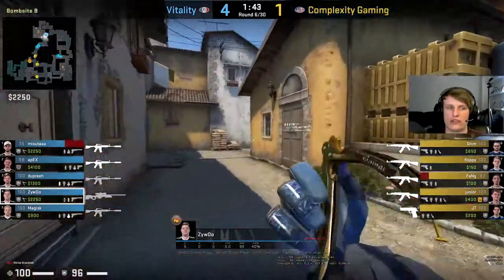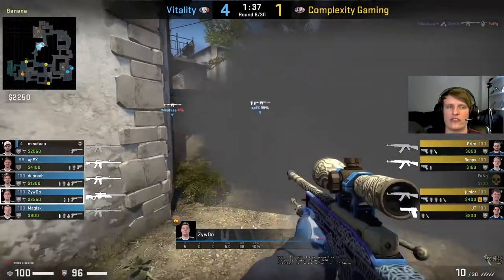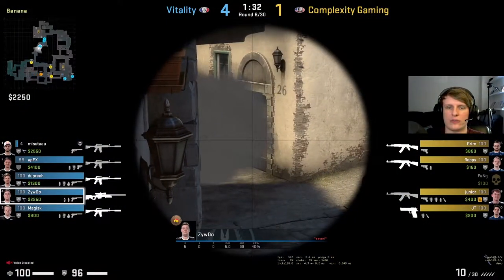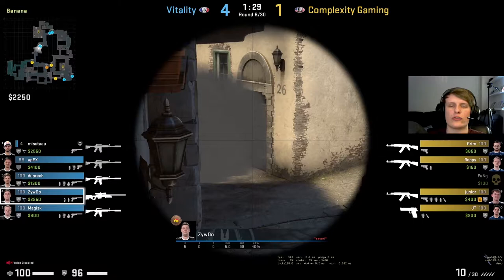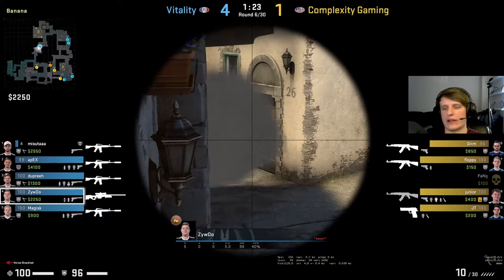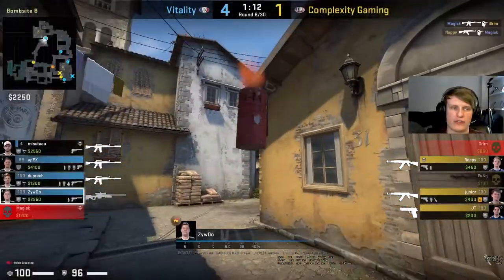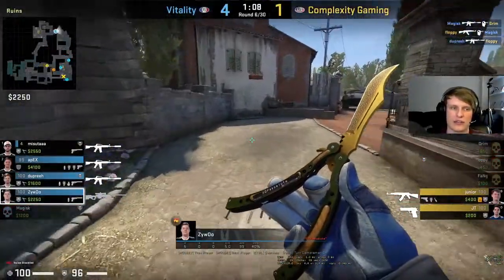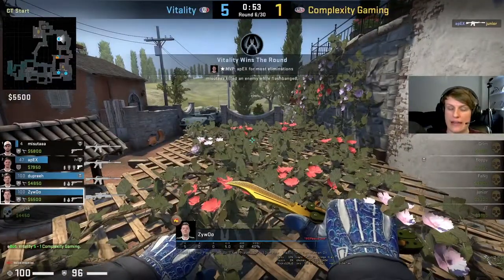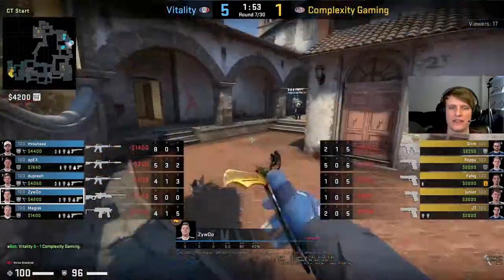ZywOo B - probably just to throw these two flashes. Oh he's actually gonna go and support them. They're gonna be really aggressive on banana here. I like this change up from Vitality - really getting aggressive. They're gonna probably leave ZywOo here and then rotate the other two. It's not too uncommon - set your awper up on banana because it's almost a guaranteed one-and-done, and even if it's not the awper can fall back and take several angles.